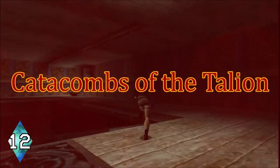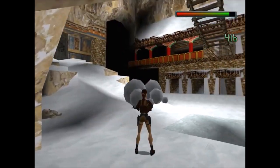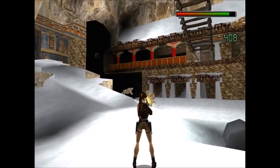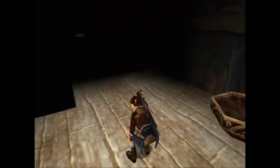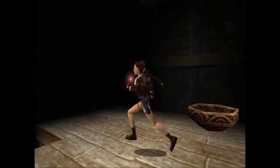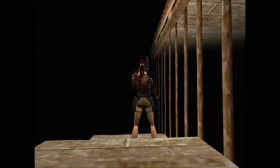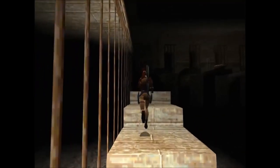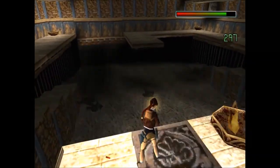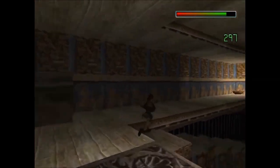Number 12: Catacombs of the Talion. Beneath the Barkhang Monastery, Lara enters the catacombs. The catacombs are dark and slightly remind me of the Unknown in the Sanctuary of the Scion level in Tomb Raider 1. You'll never get through here without flares, and trust me, you're going to want to see — because for the first time, we encounter yetis. I love when Tomb Raider can come across as scary, and it definitely has its moments wondering what's lurking in these dark areas.